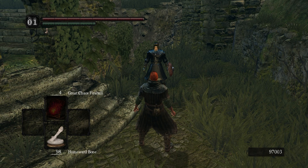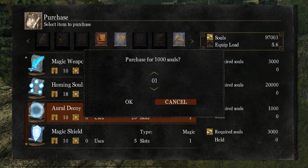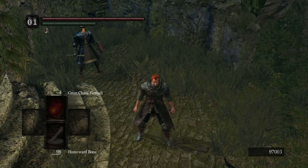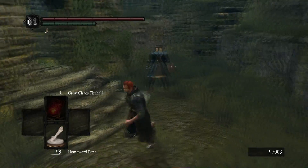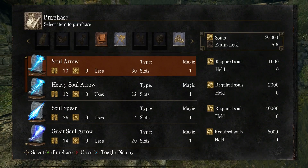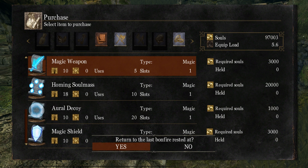The second known use of this glitch is to buy more items than you can afford from a merchant, or buy more items than they normally want to sell you. For instance, Griggs here usually only sells one Aural Decoy, and I couldn't afford a thousand of them anyway. So, like before, first view the prompt, then cancel it, then queue up the confirmation box, get into the menu. Now this time you want to select Yes, not No — so I'm going to quickly switch tabs to desync the prompt.